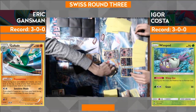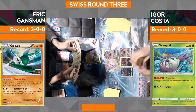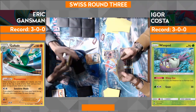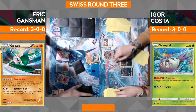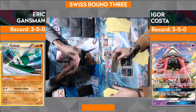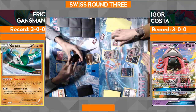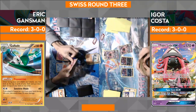Going back to Igor's turn, he's going to go ahead and play Professor Sycamore, draw himself a fresh hand of seven cards. What do you want to see out of Igor at this point? Obviously you'd want to evolve the Zoroark — I don't know if you'd want to attack with him though. Would you just go in with a Tapu Lele GX? Right now I would, because he needs a lot to knock out. Return knockout with only potentially one Gardevoir — I don't think it's going to happen. Lele is fine, just attacking right now.